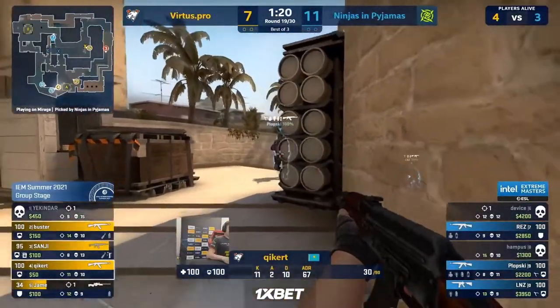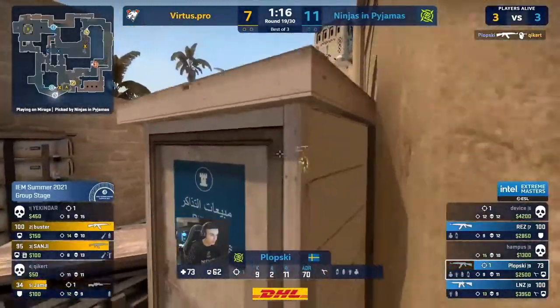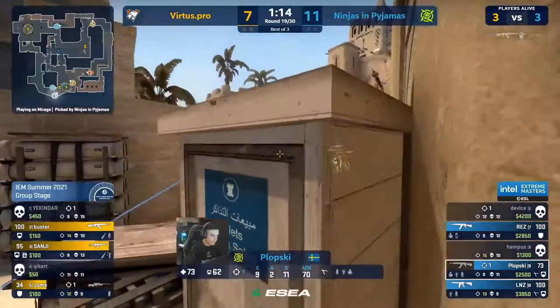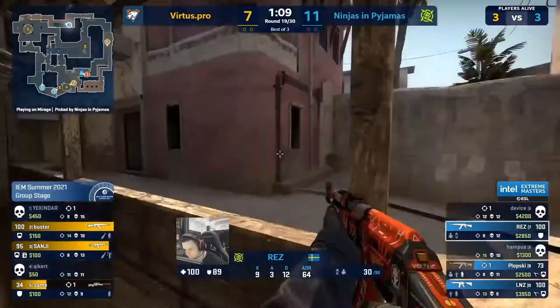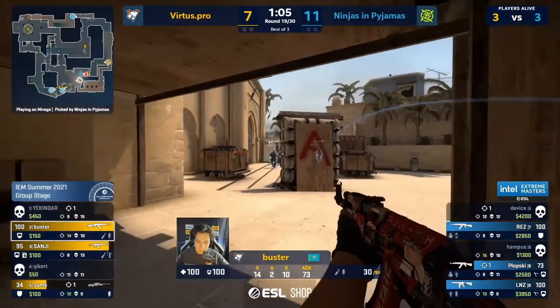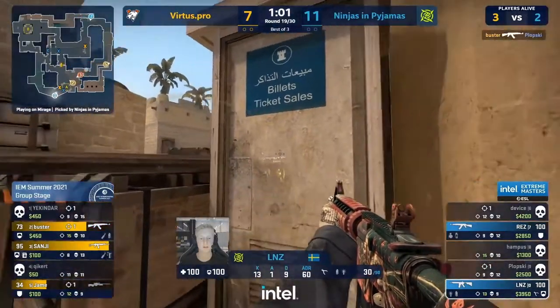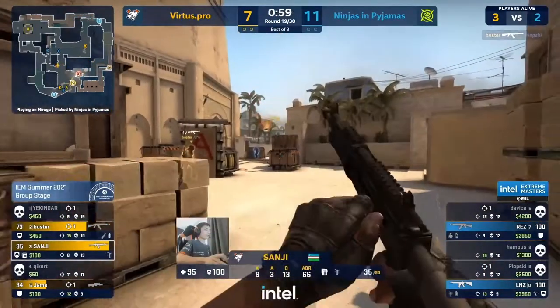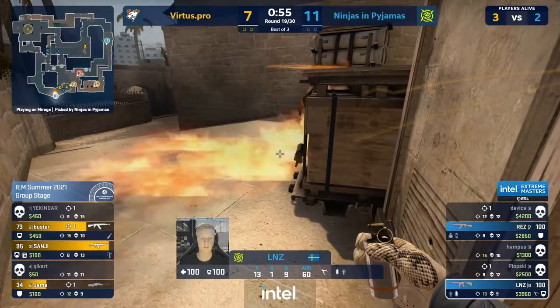There is this double CT rotate but they don't know the site's lost yet. Plopski going to check it — cognizant that they gave up the A bombsite. He was always scared of the possibility. Now they don't know about Buster — Buster's playing the long game, waiting in the site hoping that as IP move back in he can catch players trying to set up the defense. He does deal with Plopski. Minus even going to get mollied over here on ticket, but it's a little shallow.